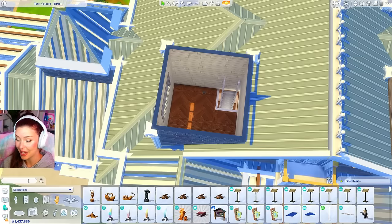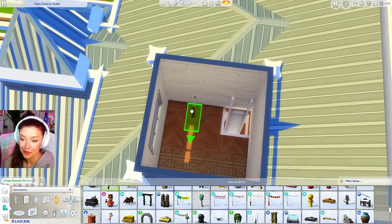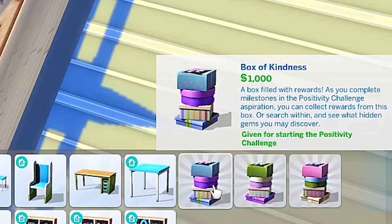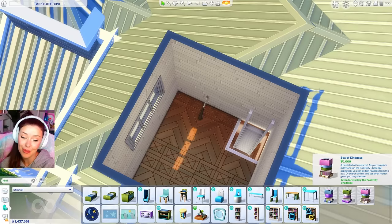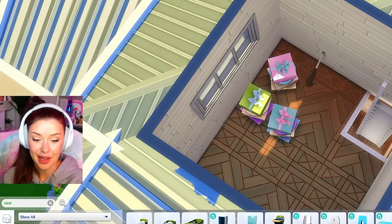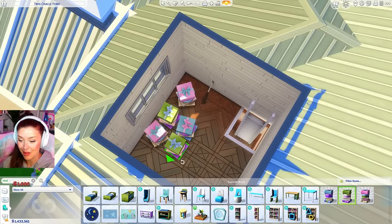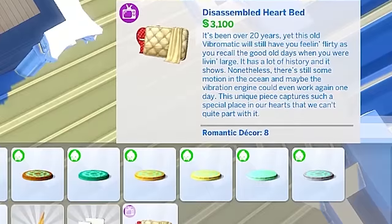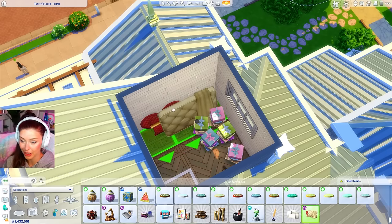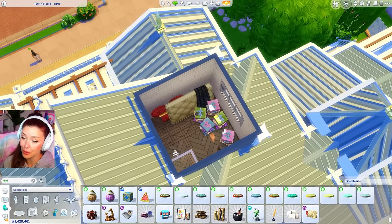Next we're doing our raid room — I saw this idea in the comments, it was so funny. There's a baseball bat from Base Game you can't actually use, so this won't be a functional room. But there are also boxes of kindness at a thousand simoleons each — it would be funny if she came up here smashing those. She said screw your positivity challenge! So she's going to be up here smashing literal boxes of kindness. There's also something pretty pricey we could be smashing — maybe she had a partner before and that was their bed. Here is our raid room.